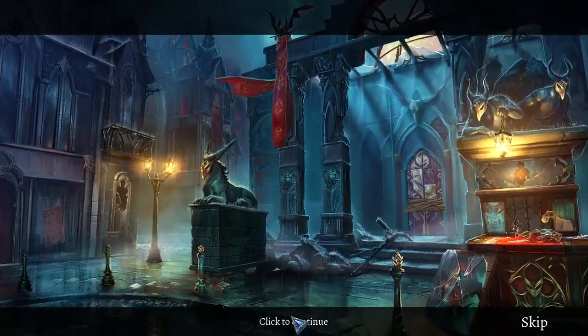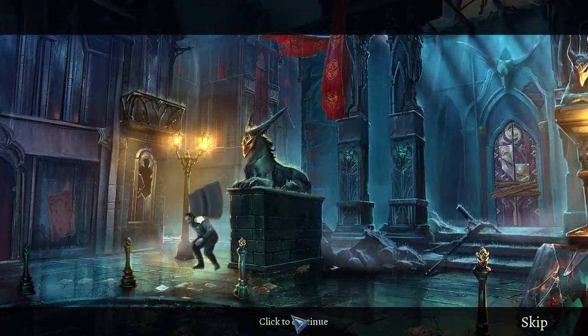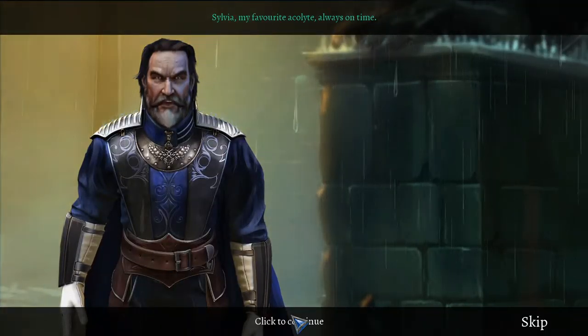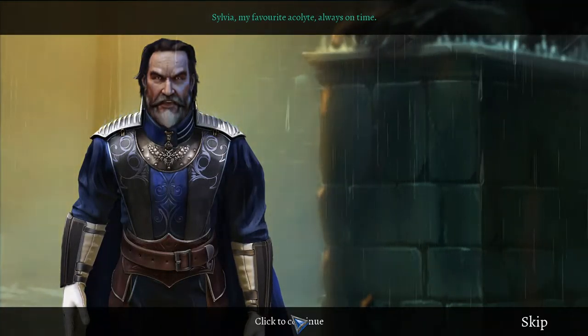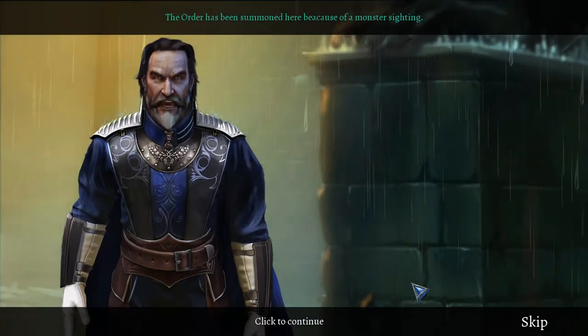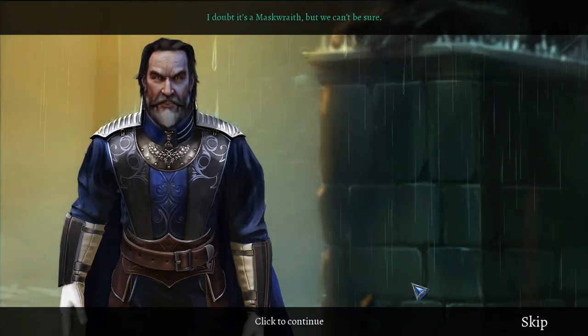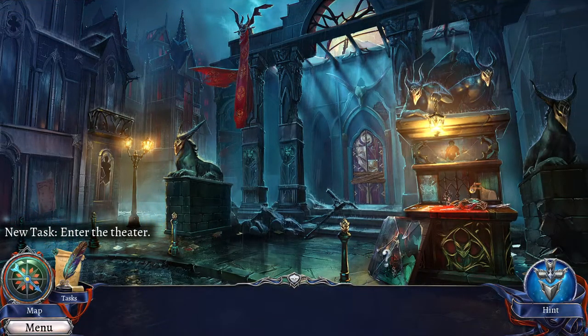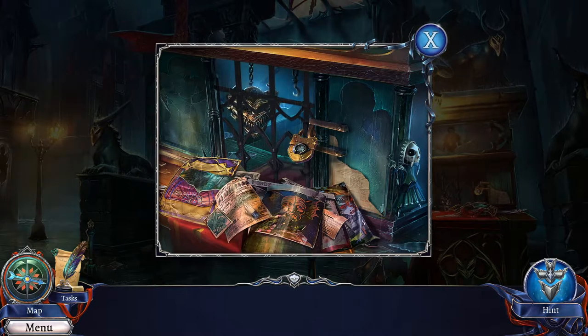That was a bit of an anti-climactic beginning, wasn't it? Sylvia, my favourite acolyte. Always on time. The Order has been summoned here because of a monster sighting. I doubt it's a mask wraith, but we can't be sure. Find a way in — I'll search for an entrance from the other side. And Sylvia, step light. Strike fast. I'll be careful, Master Solomon. First impressions of the voice acting — sounds not too bad in this one.